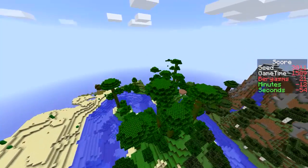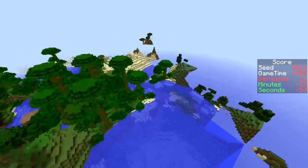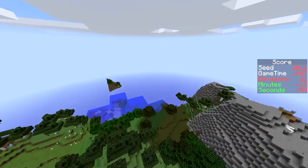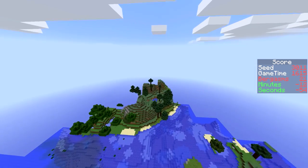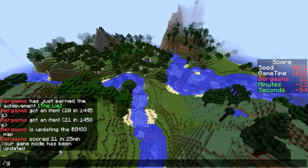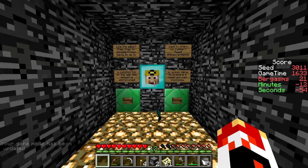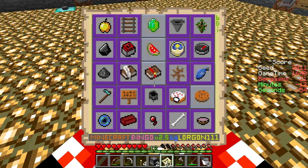Spoke too soon - there is indeed a jungle, although it's a pretty crappy jungle. It does have melons though. I don't know where that was in relation to spawn. Looks like it's generating chunks now, so I think I'm completely lost. You can probably find a jungle if you go 500 blocks in any direction, but it don't matter. Back to spawn. Donate something to the good doctor - and that's my final card. Thanks for watching, I'll see you next time!